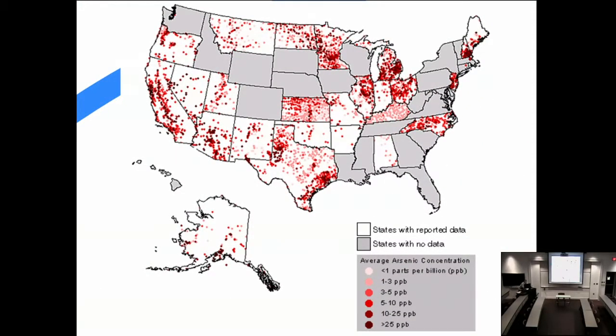Arsenic is problematic from a poisoning standpoint because it's so prevalent that poisoning can be overlooked—you might just be poisoned by normal amounts in groundwater. The map shown uses darker dots to indicate higher arsenic levels. Michigan has arsenic all over the place, and in North Carolina there seem to be high levels as well, most likely also elevated in the mountainous areas of South Carolina.